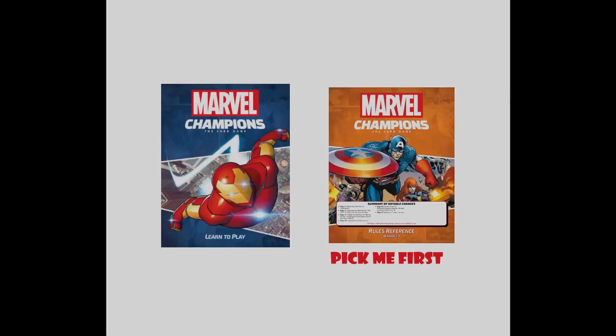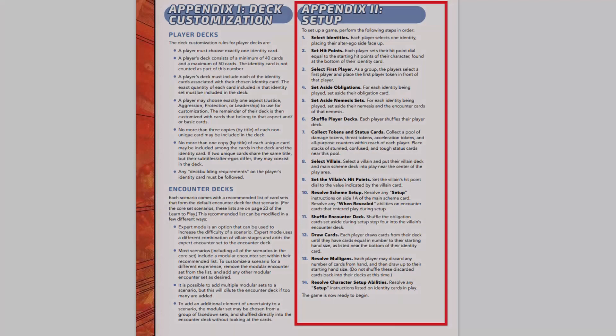Now, as I mentioned, the core game comes with a rulebook, the learn to play book, and a rule reference guide. The fastest way to get started is not to start with the learn to play guide, but to start with the rule reference guide and turn to Appendix 2, Setup. This should be somewhere between pages 19 and 22, depending on your version of the rule reference.